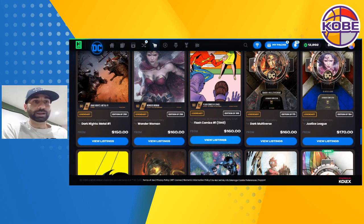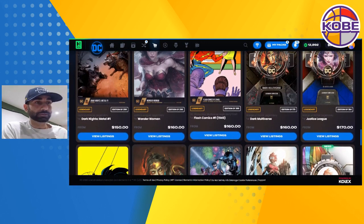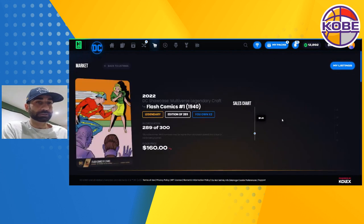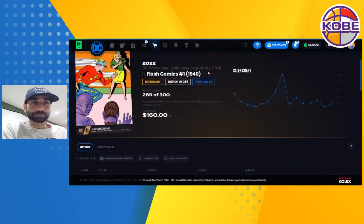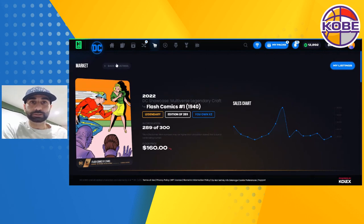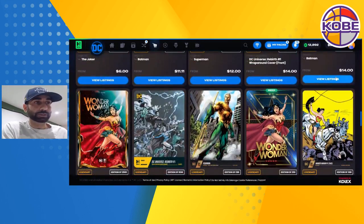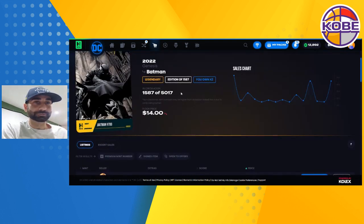Flash Comics Number One is at $160. This card costs quite a bit to craft in terms of the cards you had to use and the burn points you had to spend, so I don't know if $160 is the right price for that. I have two already — I might look at a third. The range is $116 to $175. Genesis Bat here: $14, $15, $16 — it goes up pretty quick. We got DB Twister near the floor.